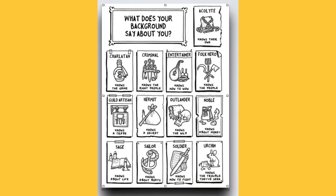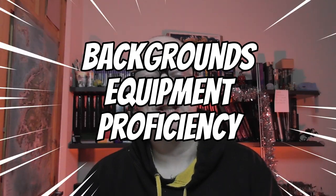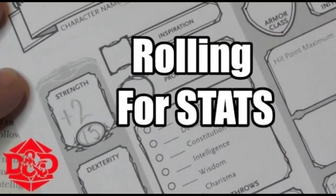We started making our character sheet of the Barbarian Tiefling last time, and this is the next stage: backgrounds, how they interact with your proficiency and equipment, and how your proficiency interacts with equipment that comes in the standard quick build. So if you haven't watched the first video about rolling stats, maybe you should go back and watch that. Page 125 of the Player's Handbook is where the backgrounds start.